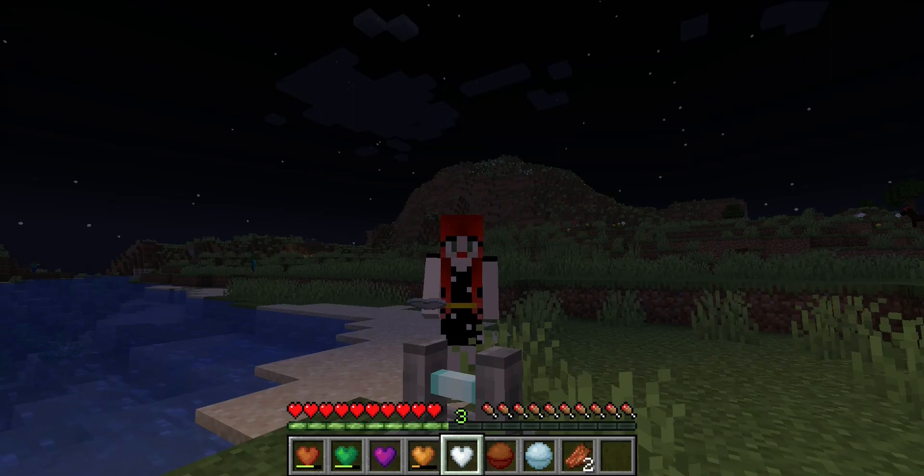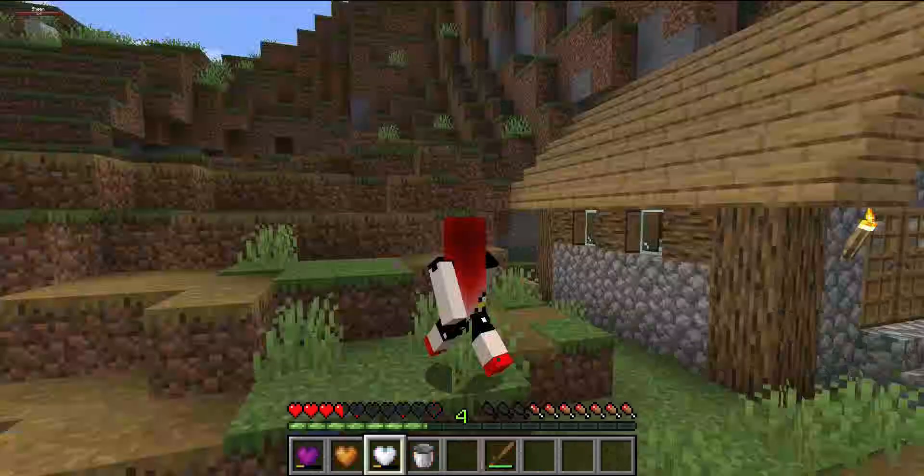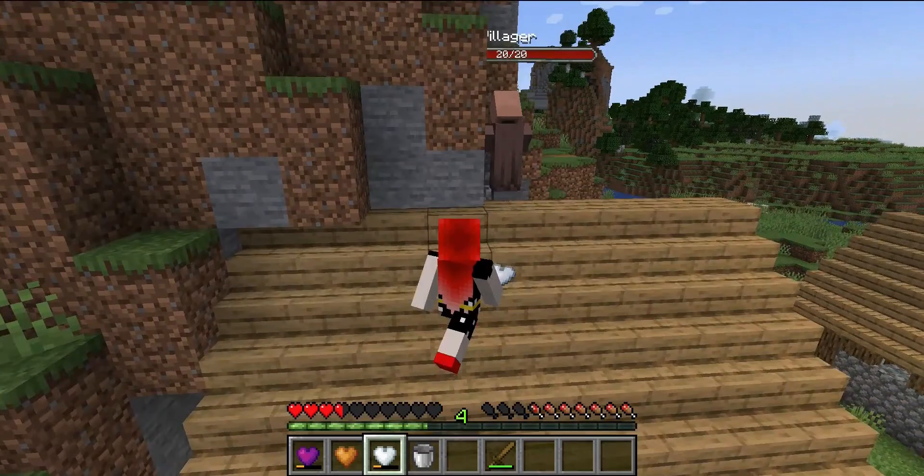Placing the heart of the sky into the heart cracker will convert it into a clouding heart. It gives you weakness, slowness, and slow falling too. This is one of my least favorites.